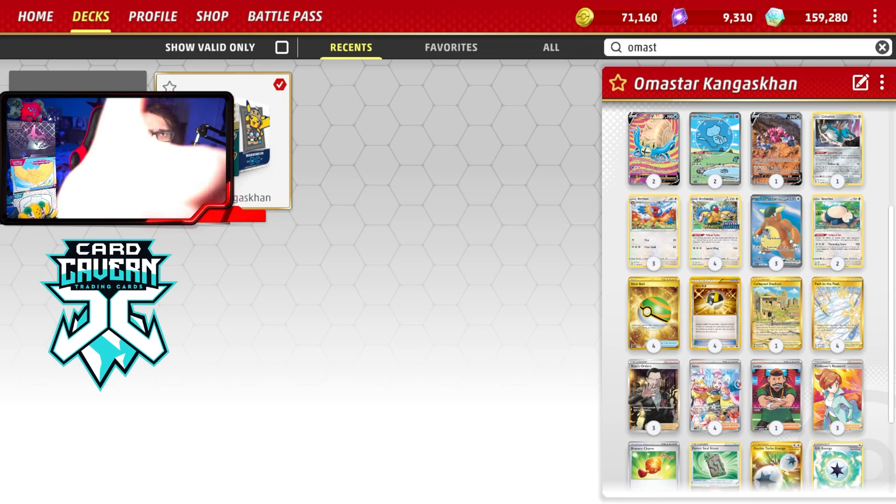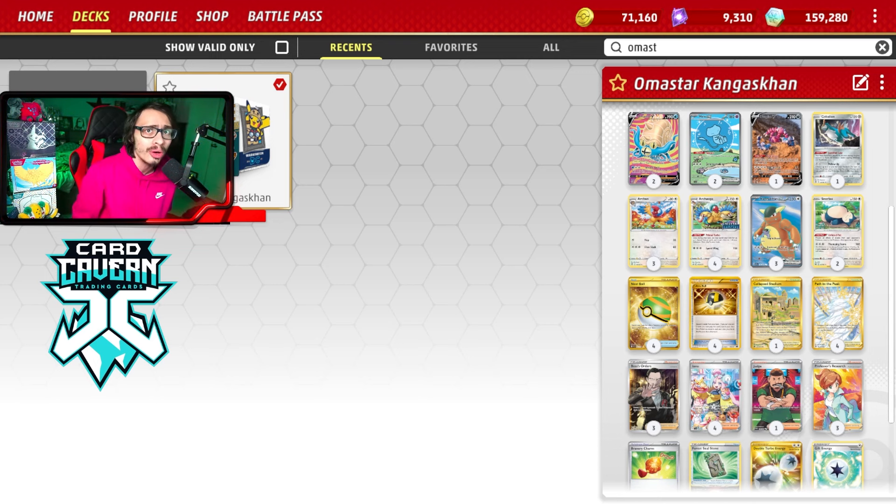This deck is fun to play, and Kangaskhan is a very fun attacker because you can do some insane damage if you get lucky with those coin flips. I really did like the attacking engines of Mew and Snorlax for backup — I thought it was really cool. But that'll be it for me on today's video with the Amistar deck for Bad Deck Friday. Who needs Lugia when you got Amistar V? I hope you enjoyed the video — if you did, leave a like. If you're new to the channel, make sure to subscribe. We're on the road to 56,000 subs. Check out Cardcavern, my Twitch, Twitter, Discord, and the Shovel Squad down below. I'll catch you all on another PTCG Live video — have a good day, and bye-bye.